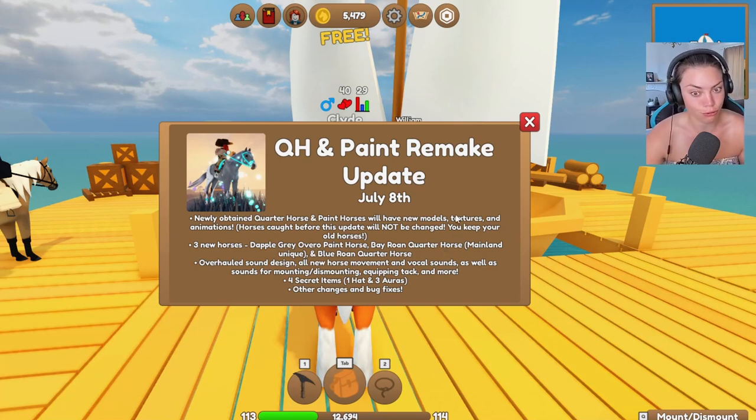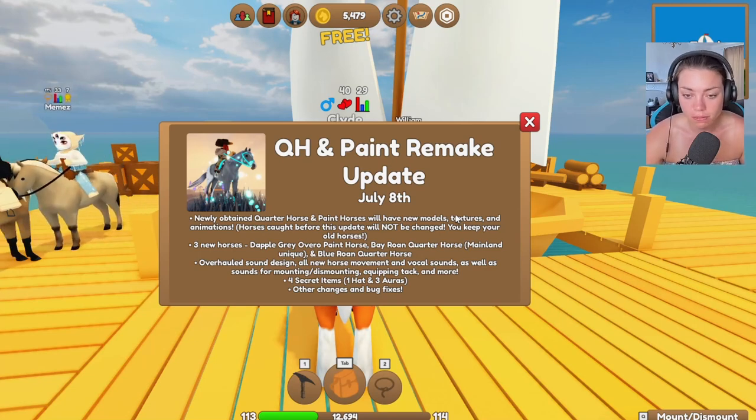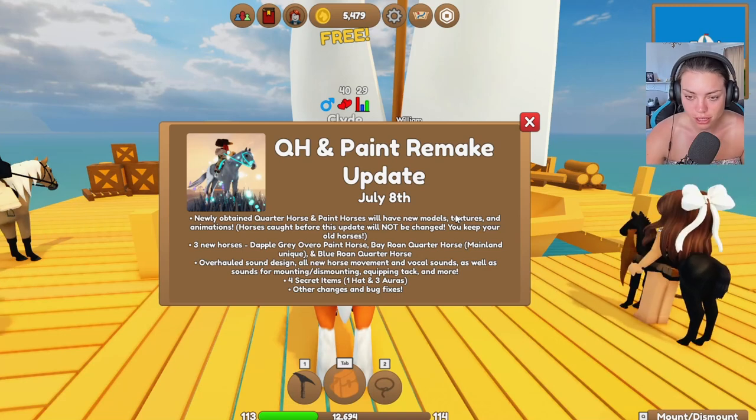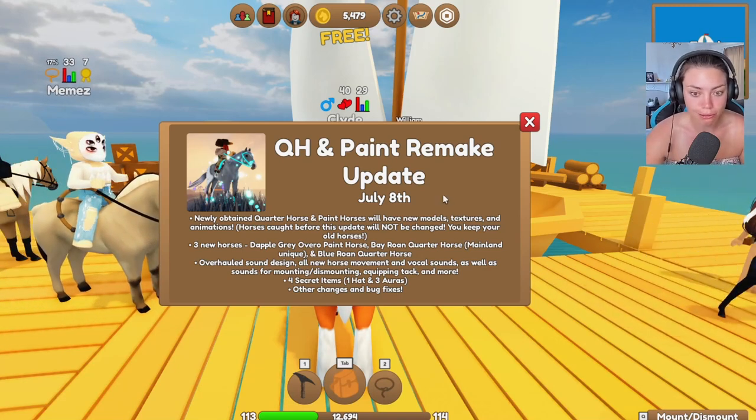Newly obtained quarter horse and paint horses will have new models, textures and animations. Horses caught before this update will not be changed — you keep your old horses. I hope we can go and see the new models today. Maybe catch some. There are three new horses: dapple grey overall, paint horse, bay roan quarter horse, a mainland unique, and a blue roan quarter horse. Overhauled sound design, all new horse movement and vocal sounds — awesome!